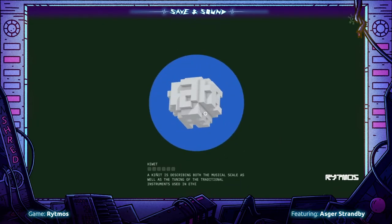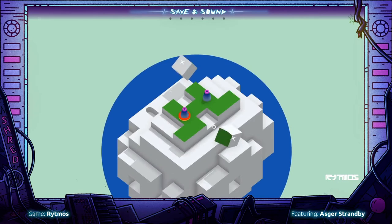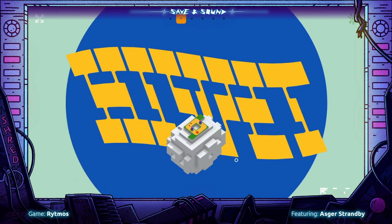We now entered a solar system inspired by Ethiopian jazz music from the 60s and 70s. Here, we are introduced to a new mechanic in the game. Notice how the push blocks change the layout of the maze. You should also be able to hear how the instruments and musical scale is different from the other world.